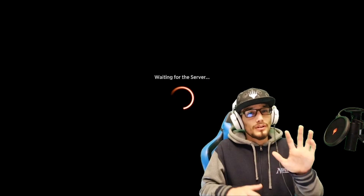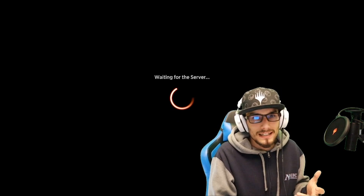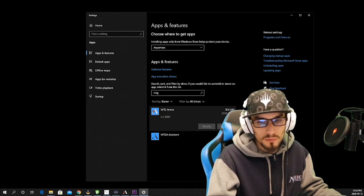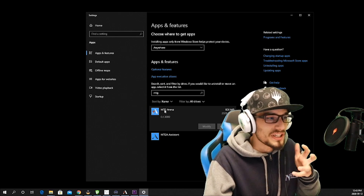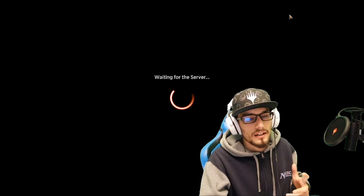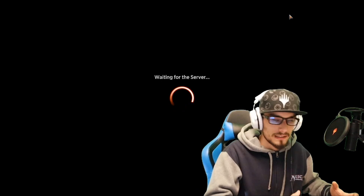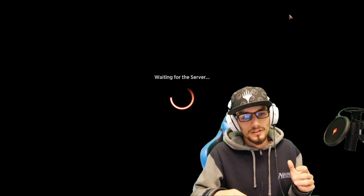If that doesn't work, we can try reinstalling the game client. On Windows, go to your search bar, type 'remove programs,' search for Magic: The Gathering Arena or MTG Arena, and uninstall it. That removes everything. Then open your web browser, go back to the website, download it, and reinstall it. Hopefully that solves your problem.